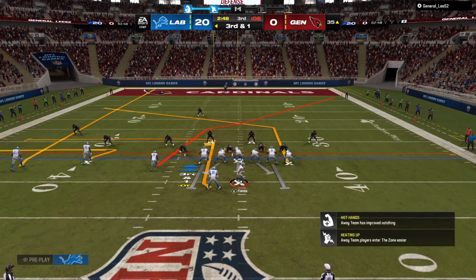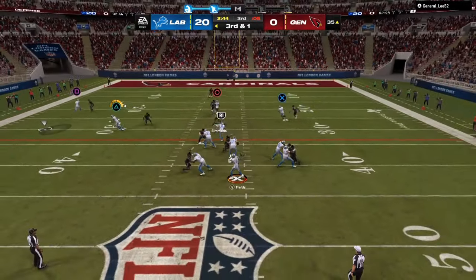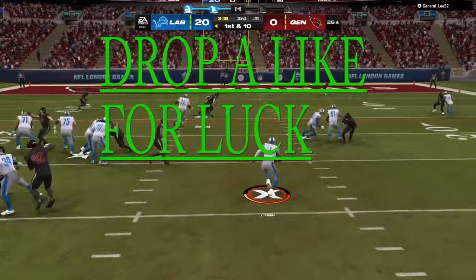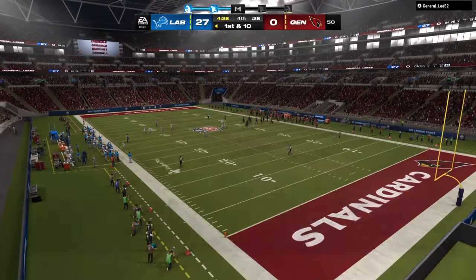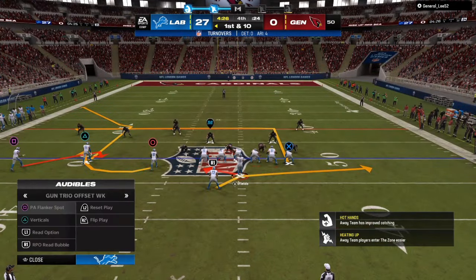That was very successful. We have somebody over our inside receiver again, so I'm mixing in a zig. I'm making sure my running back is on a route so the person guarding him doesn't drop back into a deep zone. If you're going against man coverage and you don't send the running back out, the person responsible for him will be able to help in coverage.